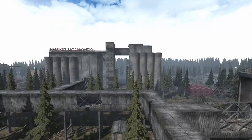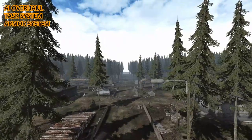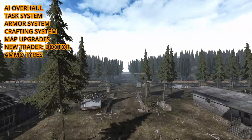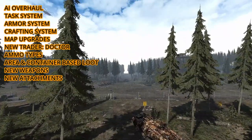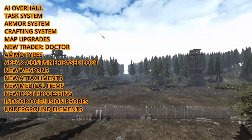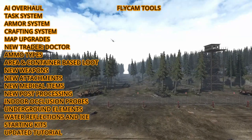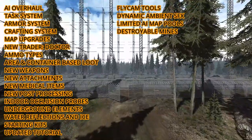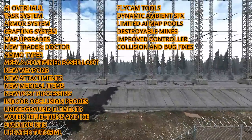So let's see what's new in this demo. There is an AI overhaul, a task system, an armorer system, a crafting system, map upgrades, a new trader the doctor, ammo types, area and container based loot, new weapons, new attachments, new medical items, new post processing, indoor occlusion probes, underground elements, water reflections and ice, starting kits, updated tutorial, flycam tools, dynamic ambient SFX, limited AI mappools, destroyable mines, improved controller, collision and bug fixes. That's quite an impressive list of changes for a demo.